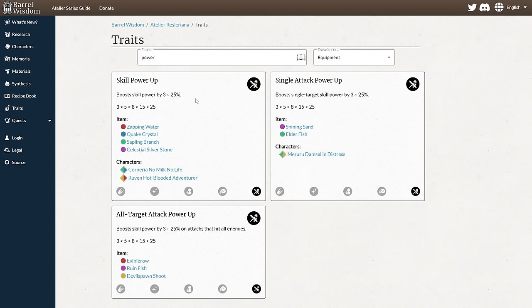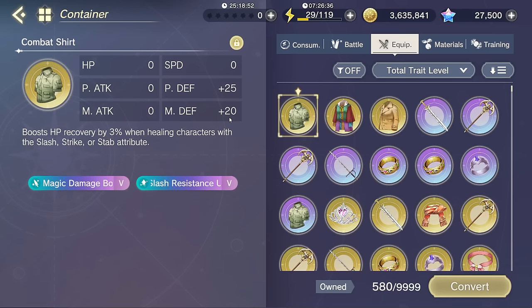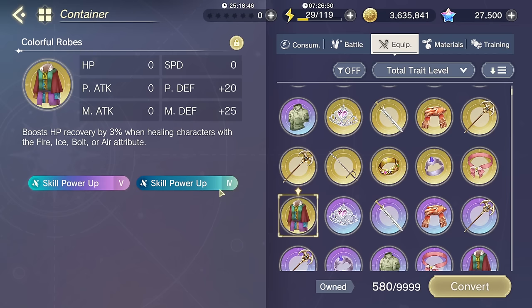Skill power up is better than every other damage trait. Skill power only increases damage — it does not affect stun, it does not affect healing. It only increases damage of all of your skills. This includes burst skills, so skill one, skill two, and burst — skill power affects all of them. This is the trait you want on your gear. I have a number of items with skill power five plus skill power four. Ideally you want five plus five, but the odds of this are very low.